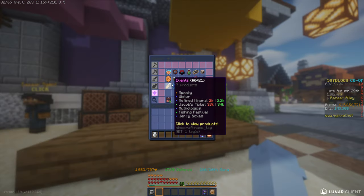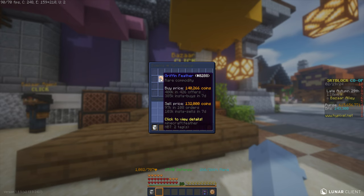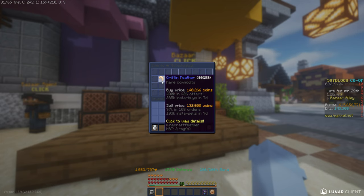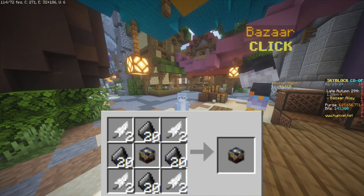Because you probably want more profit, you're going to want to upgrade this to the uncommon tier, which means you'll have to go back to the Mythological section and get eight griffin feathers instead of four, and a total of 80 ancient claws as well. Recipe is on screen.